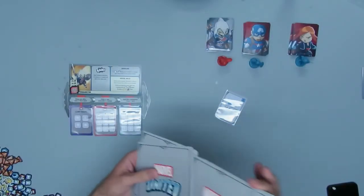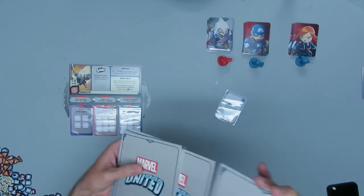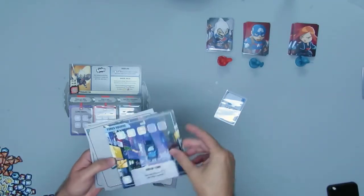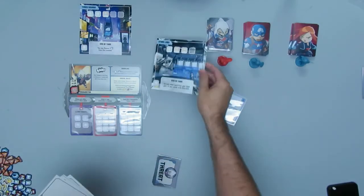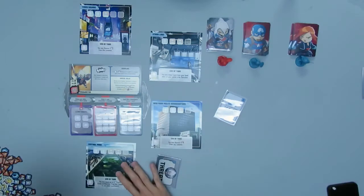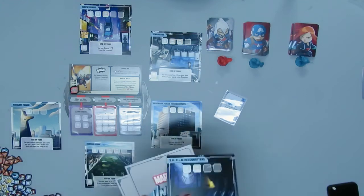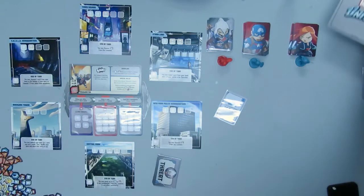Each player removes the double wild card from their hero deck. Shuffle up the location tiles. We're going to have Times Square, Stark Labs, New York Police Headquarters, Central Park, Avengers Tower, and S.H.I.E.L.D. Headquarters. Place those out.